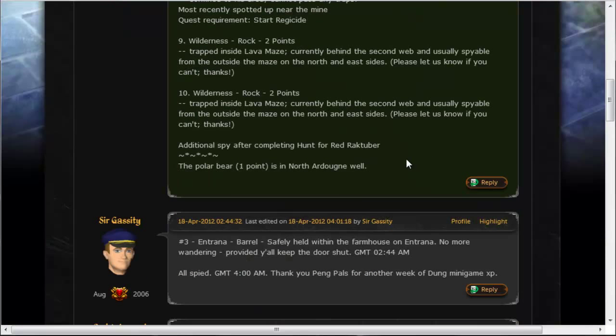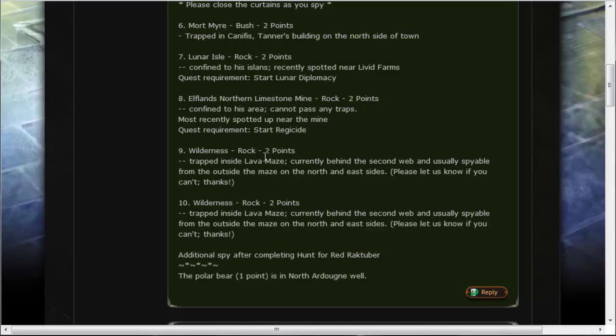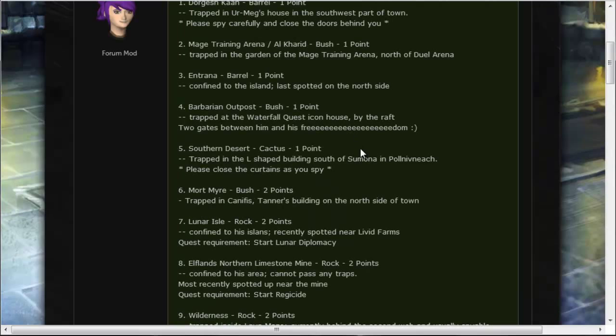The post also lists additional spy info after completing the Hunt for Red Raktuber quest — the polar bear is in the north Ardougne well. They list which penguins are two points and which are one point, and the exact locations. For example, 'desert cactus, trapped in the L-shaped building south of Shantay Pass in Pollnivneach.'